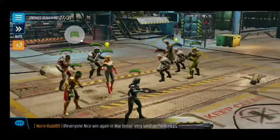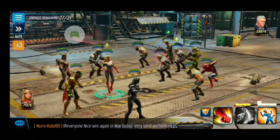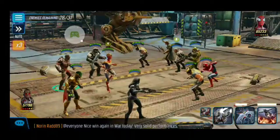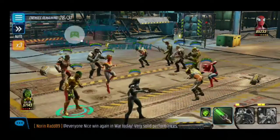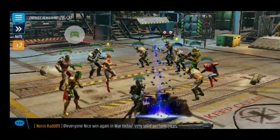All right, see what we got. Two Cables, a Loki, two Wolverines, and Spider-Man. Oh, we got an ult, so let's just get Cable out of there if we can. Get some turn meter. Start passing some debuffs around.